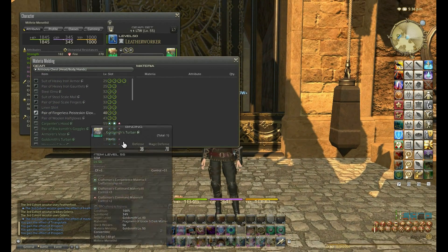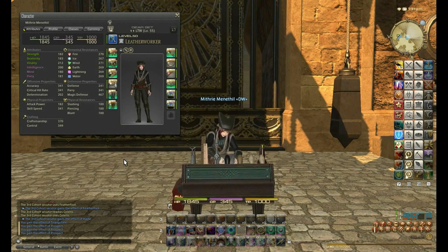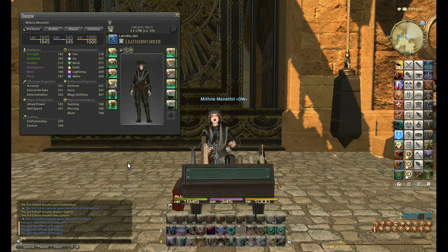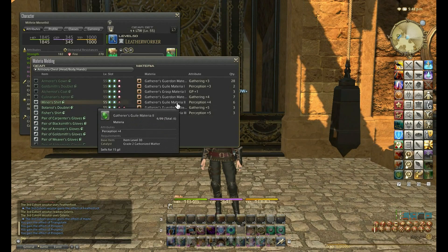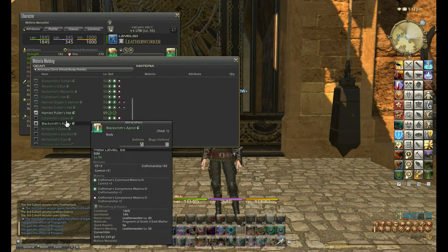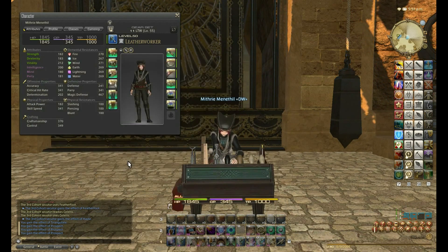Now I need to put two Perception plus 3s into the forbidden slots to hit the Perception cap. I succeeded first time — lucky! Let's try again: Miner's Shirt, Perception plus 3. Unfortunately failed, so let's try again. It's always important to check here to make sure you're going to get a useful statistic from the gem. If it says plus 0, then don't bother — it means it's adding nothing to the gear.